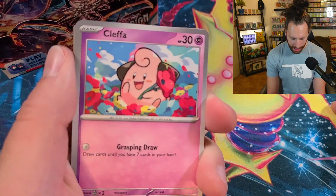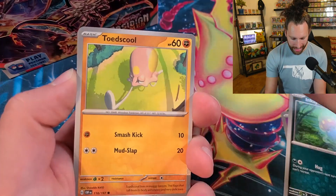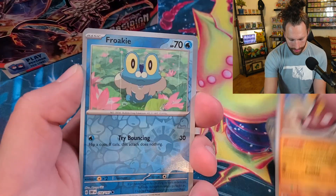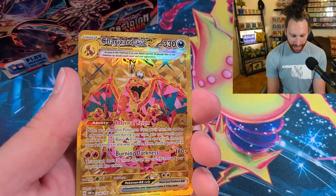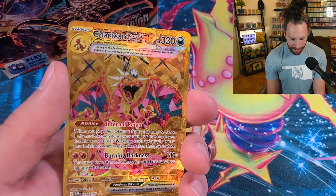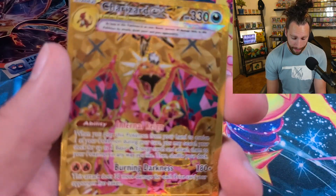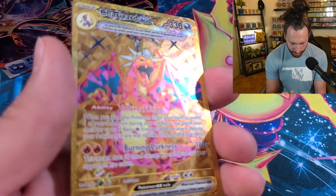Here's another Cleffa — except this is not the illustration rare obviously. We got Incineroar, Toad's Cruel Hound, Dartrix, Frogadier, Deerling — pretty cool. We got Stunfisk, Froki — nice! We got a golden Charizard EX yet again. That looks absolutely gorgeous, and at the same time, not my favorite because you can barely see the Zard — but the pink looks so good.